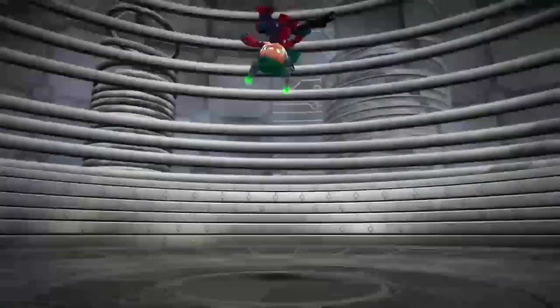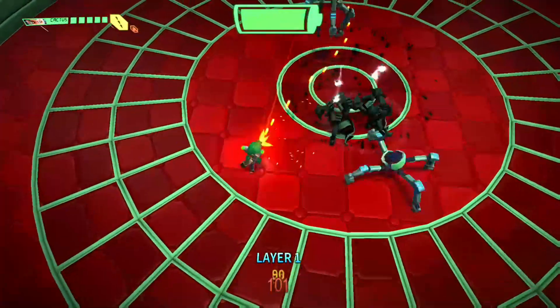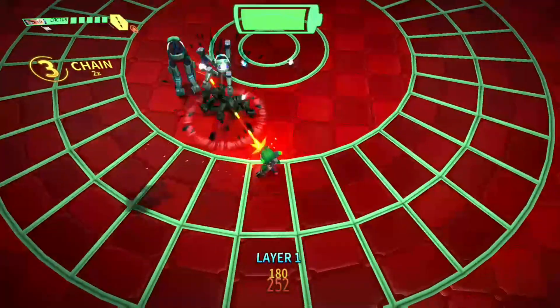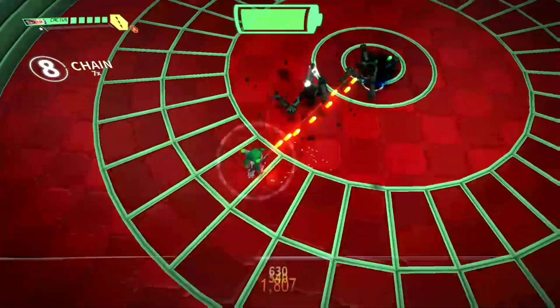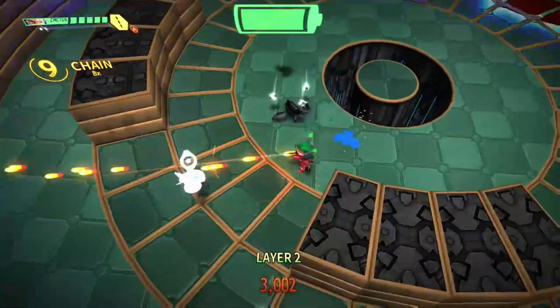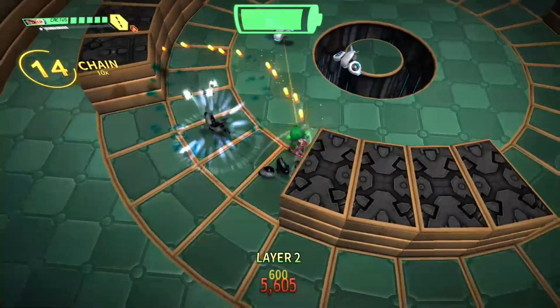Hey everyone, Ezor here. In this video I have some advice on how to get to floor 25 of the Infinity Drive for the game Assault Android Cactus, which will net you both the 'We Have to Go Deeper' and 'Out of Your Depth' achievements. These are just some tips I found very helpful when doing the drive, and by no means is this the only way to do it. Let me know in the comments below if you think there are other things to watch out for so we can help each other out.